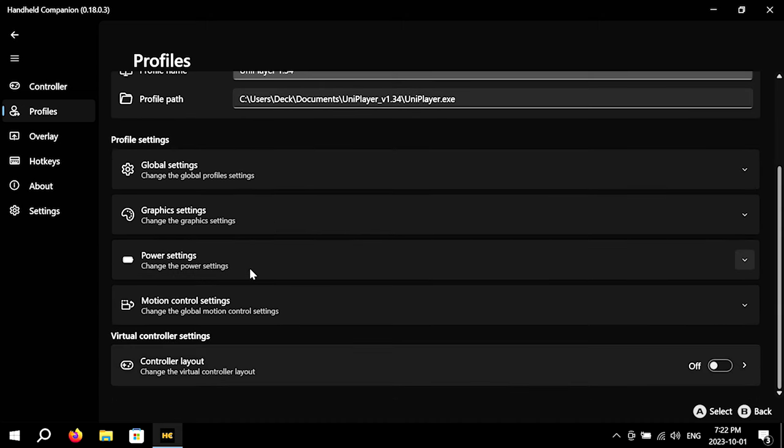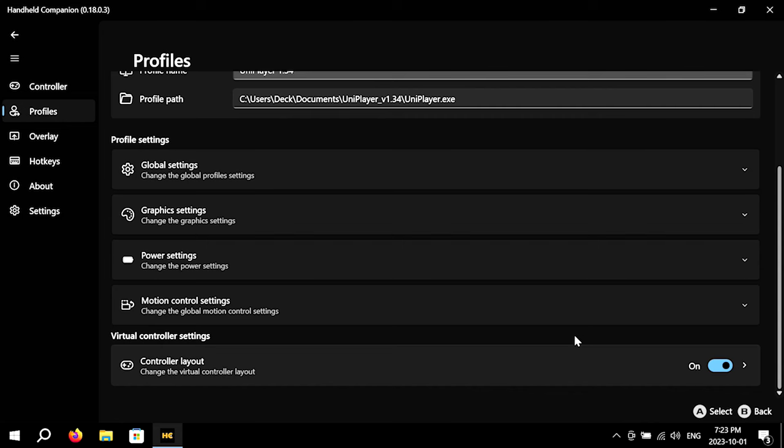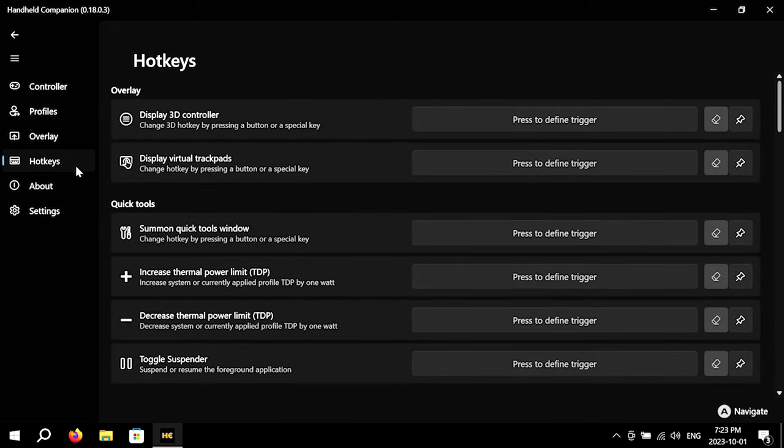Once you're happy with the profile, make sure Controller Layout is on. Unfortunately, Handheld Companion doesn't have any way to detect if you're on the Windows desktop, so it will not automatically switch between the default and desktop profiles. Fortunately, the desktop profile can be toggled on and off in the Quick Tools menu, and you can easily open this menu using a hotkey. You can map hotkeys in Handheld Companion — just go over to the Hotkeys tab. From here, you get a ton of different options for hotkeys.